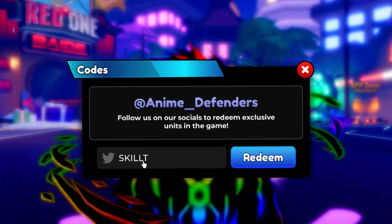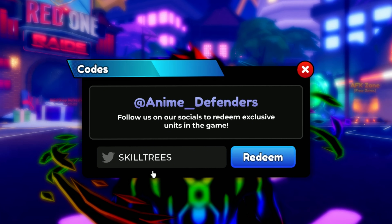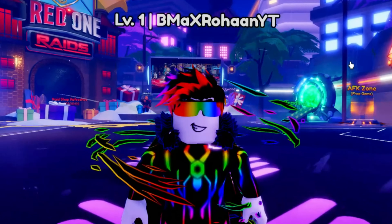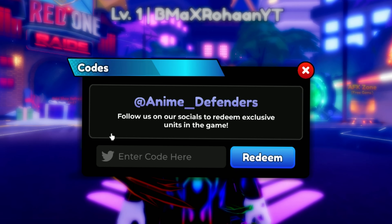The third code is "skill trees". This code also gives you free rewards, and you must be level 8 or higher to redeem it. In this update, only 3 new codes were added. That's it for today's video — thanks for watching, bye bye!